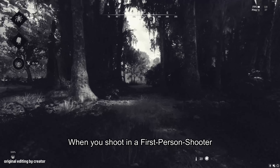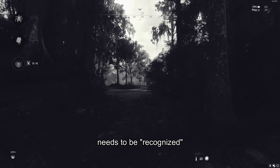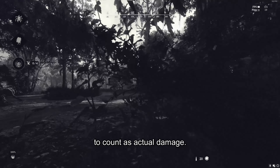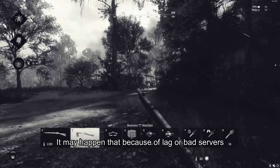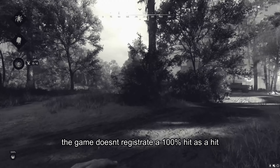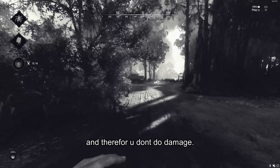When you shoot in a first-person shooter and land a hit on your enemy, it needs to be recognized or registered by the game and or the server to count as actual damage. It may happen that because of lag, bad servers, or technical problems, the game doesn't register a 100% hit and therefore you don't do damage.